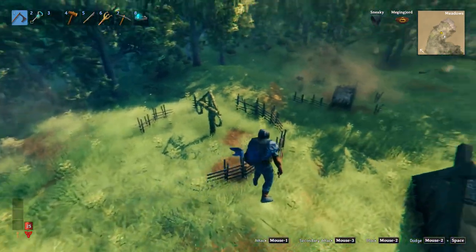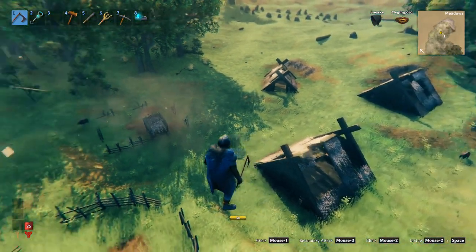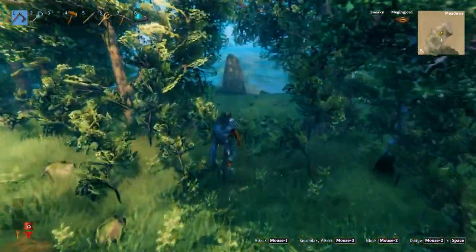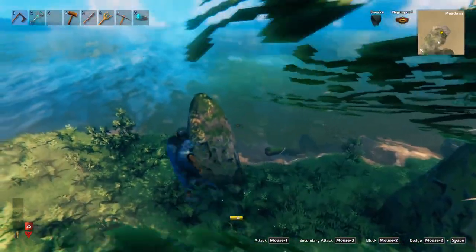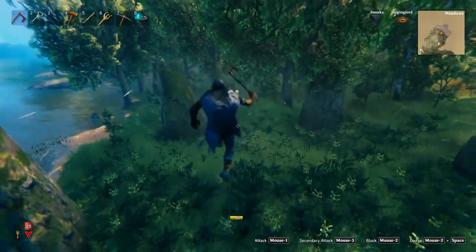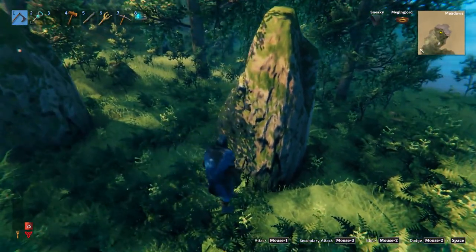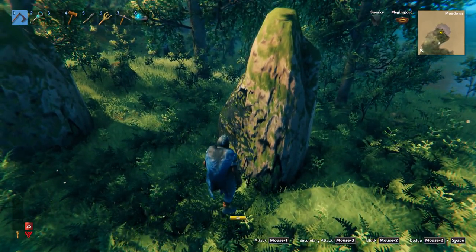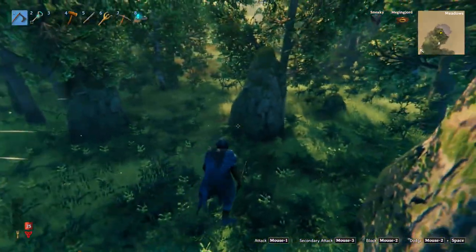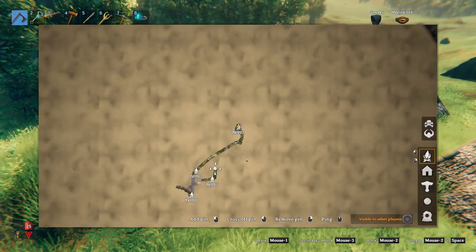The one that's furthest away from the spawn is up to the north. What's unique about this particular maypole is you've got the starter village, plenty of buildings, some boars, some raspberry bushes. But when you come down to the water you've got a five-stone portal hub — one of the old portal hubs. If you played the Valheim beta you'll remember these were going to be portals to where the bosses were, then they took that out but left the indestructible stones. That makes a great port, and right there is your little village with your maypole — that's maypole number one.